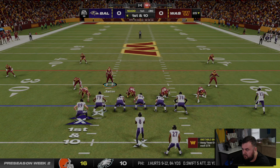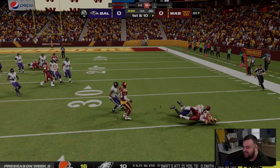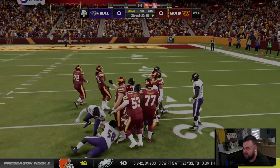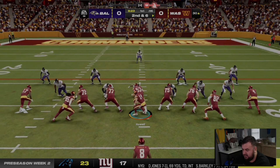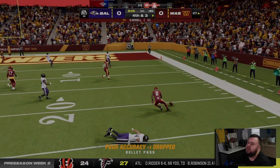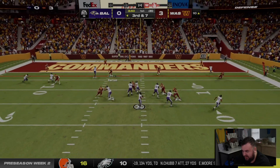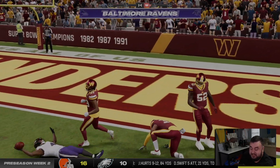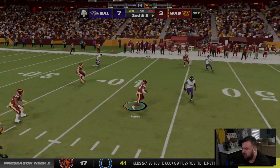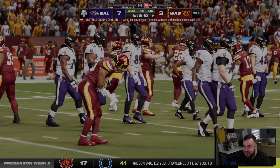Monday night preseason action — it's Lamar and the Ravens. Emmanuel Forbath gets a pick, let's go! The defense is looking much better here in game number two. Robinson got stuck in the mud there on the run. We gotta worry about Mark Andrews all day. Zay Flowers looked really good — that's unfortunate. But that pick from Forbath is a great start.